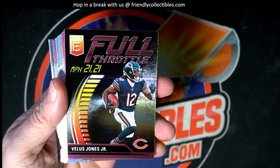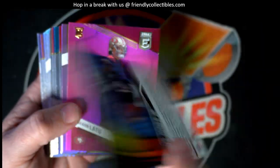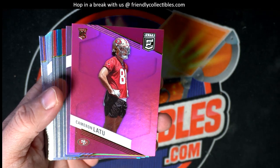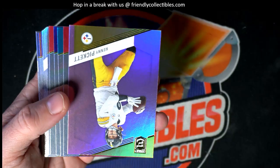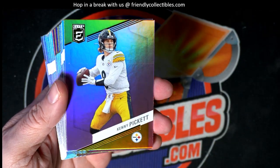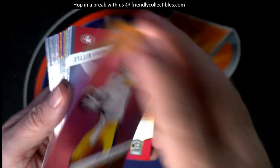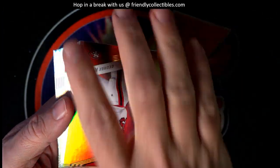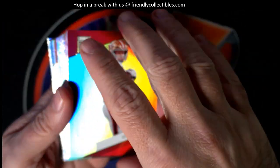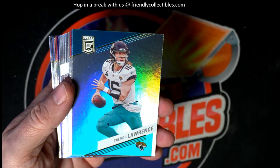All right, we got the full throttle. Hopefully it'll pull something good in Donruss Elite Football. Wrong 49ers guy - wish it was Brock Purdy. Kenny Pickett. What do you guys think about Pickett? I'm not really sold on him. I got him in my Dynasty Football League but just not sold. I am sold on George Kittle though. 49ers and Ravens are going to be a good game.